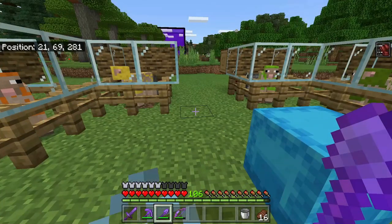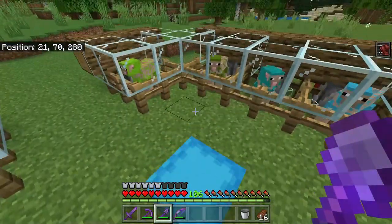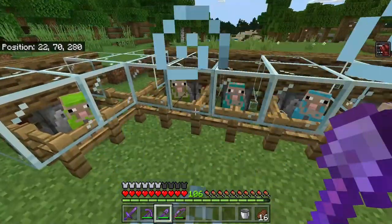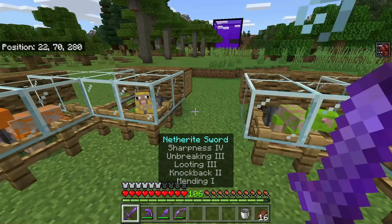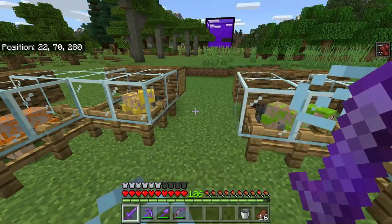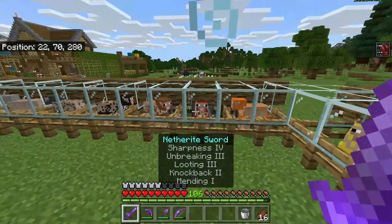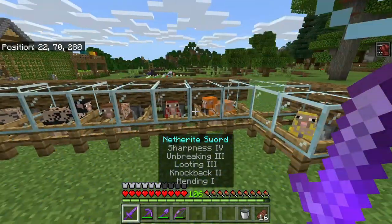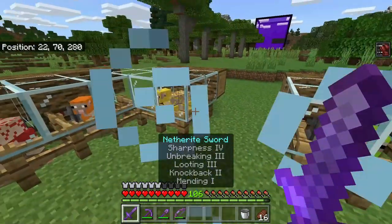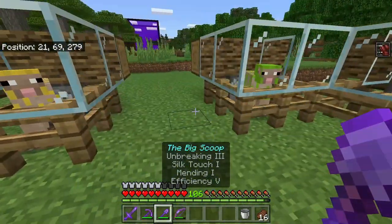This is going to be a slightly modified version of Silent Whisperer's cow farm. It's a great design. The main thing I'm changing is I'm not going to have the dispensers that dispense lava, because I would rather use my Looting III sword to kill the cows and get more leather and more beef, rather than letting the lava do it and just cook the beef. You can throw the Fire Aspect enchantment onto your sword if you want the beef to come out cooked, but I would rather get more beef and leather from this using my sword.